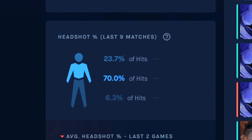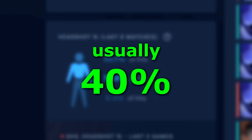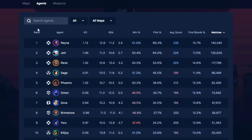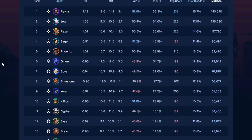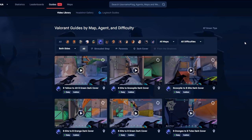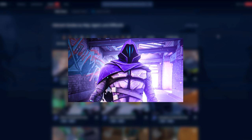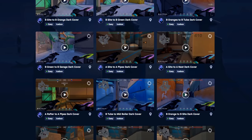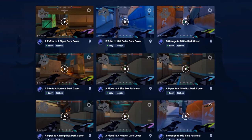One thing I really enjoy about the Blitz app is it tells you how bad your headshot percentage is. For the handful of games I've played in episode 2, it's at 23% — it should be around 40%. Now that I can visibly see it, I'm going to practice my aim. Another cool thing about Blitz is it shows stats for all maps, every agent, and every weapon in the game — Vandal gang. Blitz also offers a new guide tab, very useful if you're playing an agent you're not comfortable with.